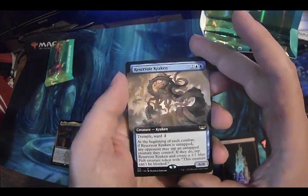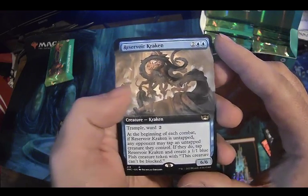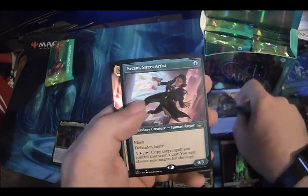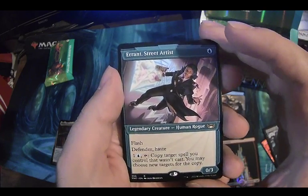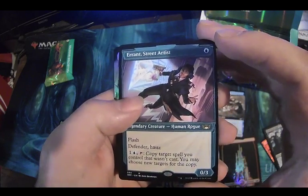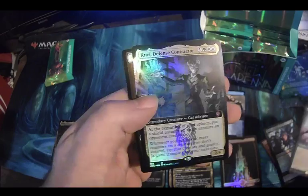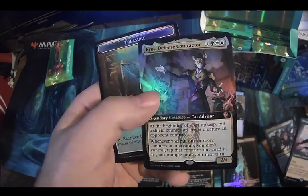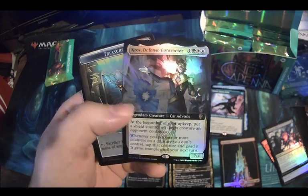Alright, we've got our first extended art card — a Reservoir Kraken. Good old six-six Kraken, trample wizard, makes some unblockable fish. Got this card in pre-release and I was pretty happy with it. We've got Errant Street Artist — flash, defender, haste. What a time to be alive playing magic cards. And what's our box topper? Is this a box topper commander card? This should be illegal. I didn't know they were doing this.